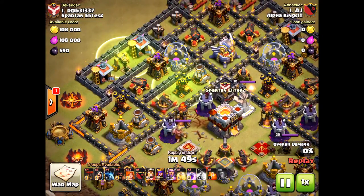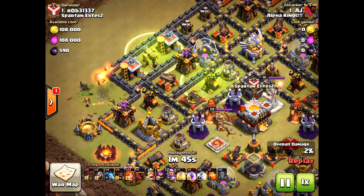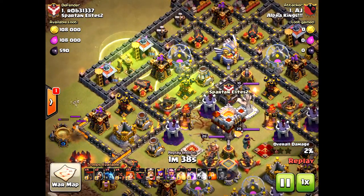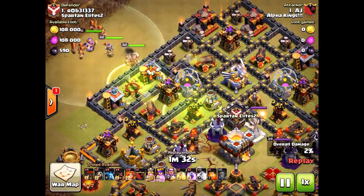Well done, but look — that second jump spell did not touch the Eagle Artillery, and this is why you fail. If you are going to bring in a valkyrie attack, you have to take out the Eagle Artillery as quickly as possible, or bring a freeze spell or something to slow it down. He does have a nice funnel going on.